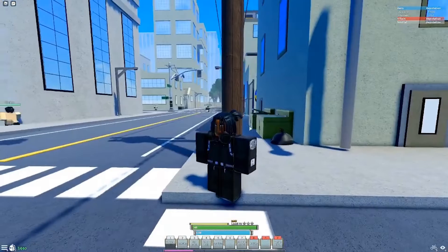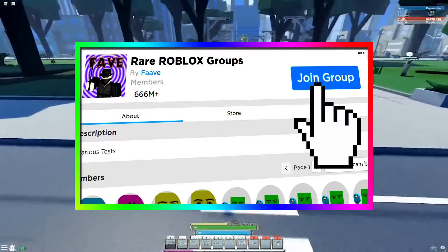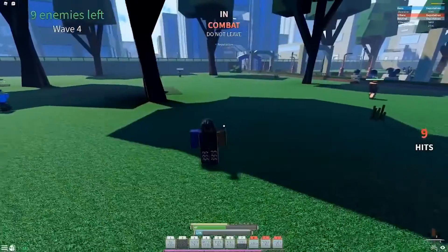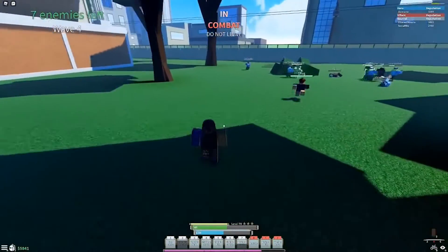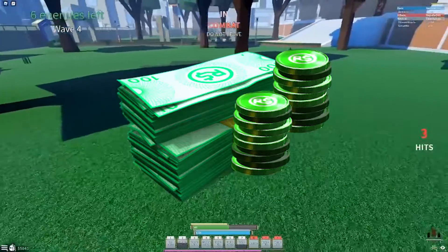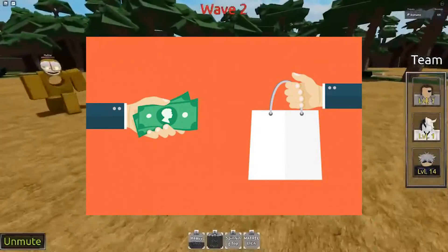Starting off with the first way you can give Robux to your friends in Roblox is to make a group. Making a group in Roblox allows you to utilize the Group Funds feature, which will let you give Robux to your friends. This is the most effective method to give Robux to your friends, but it takes a lot of time and money to set up. In order for you to create a group in Roblox, you have to spend at least 100 Robux, but the good thing is that you'll have the group forever and you won't have to pay annually or monthly.